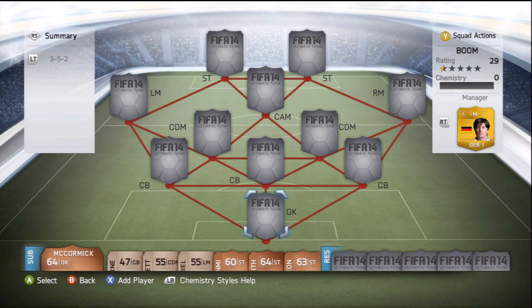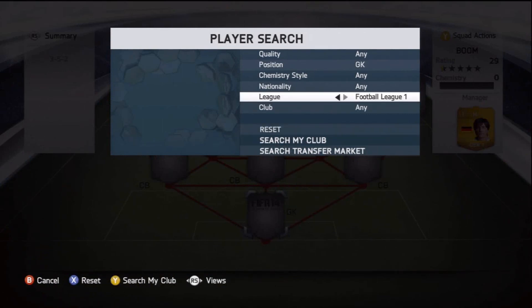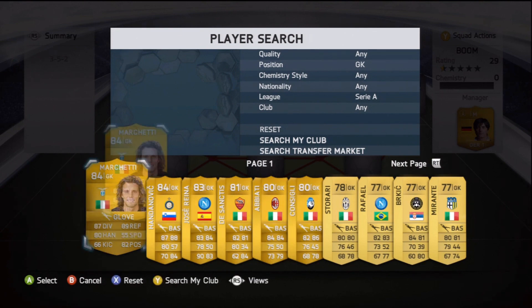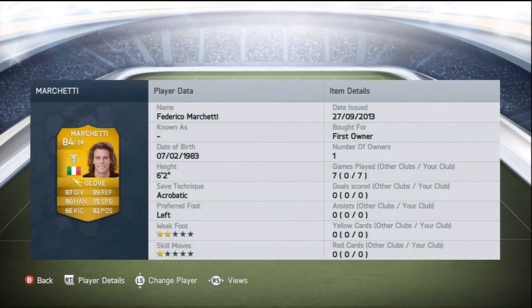You probably saw by the thumbnail this is gonna involve two epic informed players from this week and another informed player who I just had sitting around my club - you probably know who that is because I packed him and he's just a legend and has to fit in every team because he's a beast. Moving to the goalkeeper first - it's a Serie A goalkeeper. I've got quite a few to be fair, but I'm gonna pick Marchetti. He's the highest rated I've got and he's got a nice chemistry style on him with Glove, and I've played seven games.